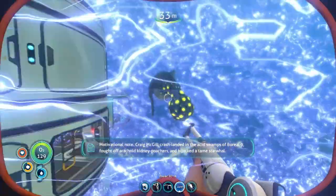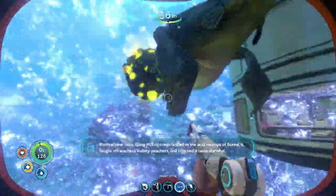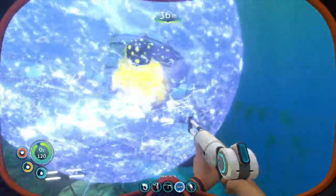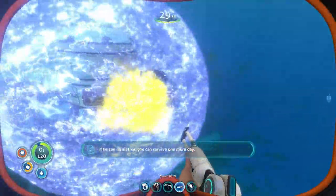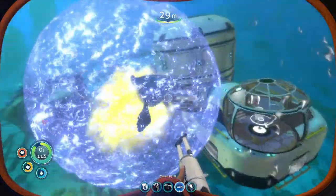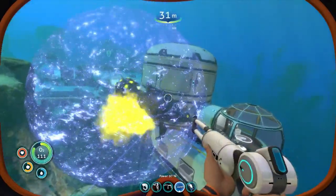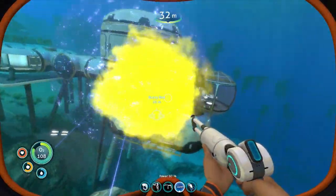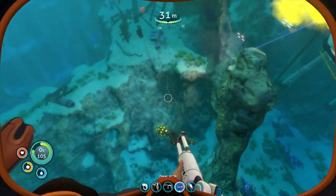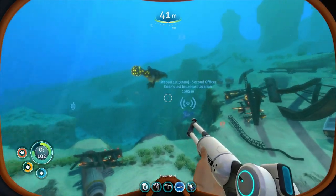Craig McGill crash-landed in the acid swamps of Boreal-9, fought off arachnid kidney poachers, and hijacked a tame Star War. If he can do all that, you can survive one more day. So as you can see, this guy got himself stasis, and he's slowly but surely blowing up his little poison pots. How this typically looks — we'll show you how one typically fires off.